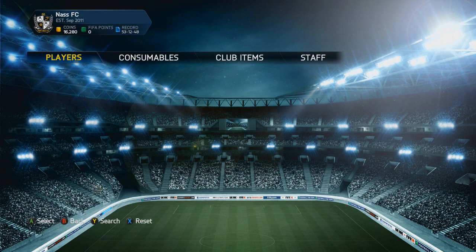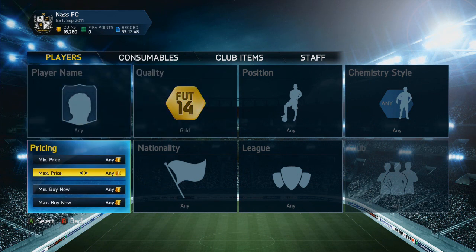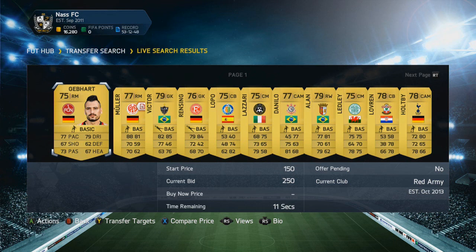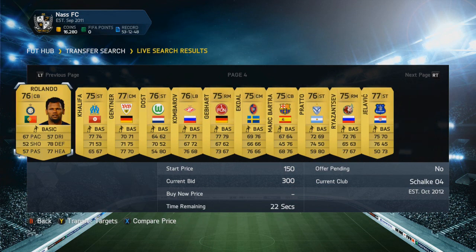Basically you go to the transfer market, and as I told you guys, loads of packs are being opened. I traded with gold players this time, so I filled in gold and then — trust me or not — a maximum price of 300 coins, and loads of rare gold players popped up. I just won rare gold players for 250, 150 coins, 200 coins, 300 coins on an open bid.